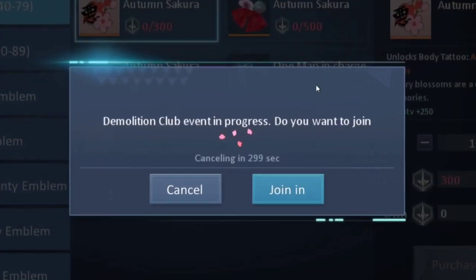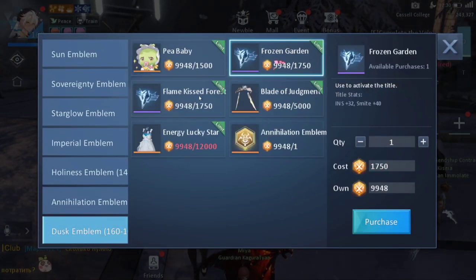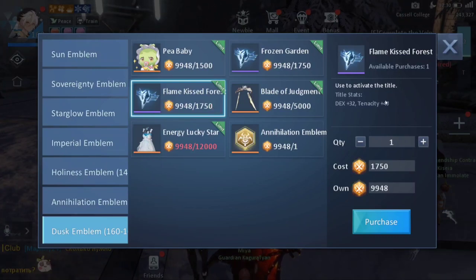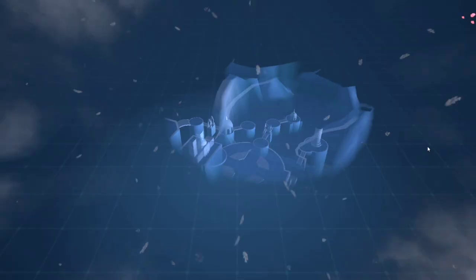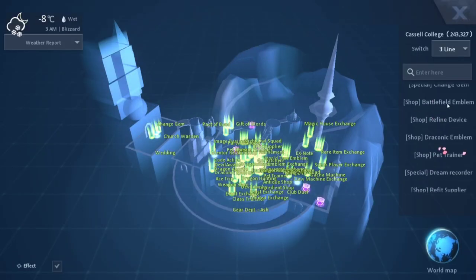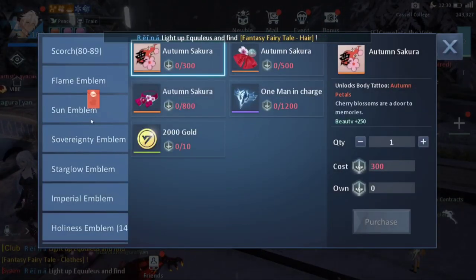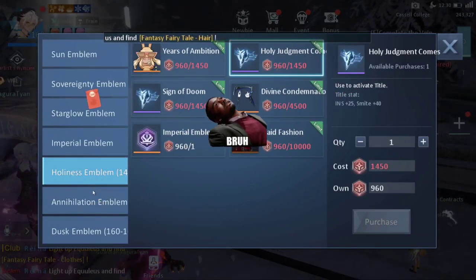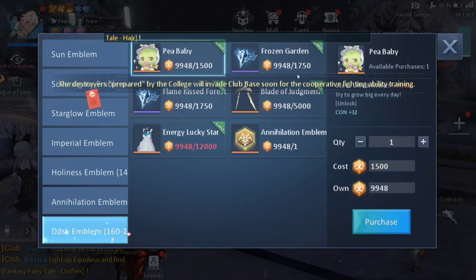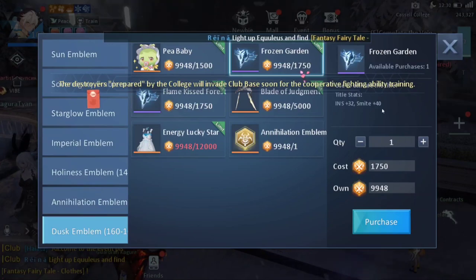I noticed that from the level 140s you can get these awesome stats which are being neglected - or maybe it's just me that neglected them. I wanted to share with you guys that this is very important. Go to Map, Battlefield Emblem Exchange. Play your Battlegrounds at least five times every day - you don't necessarily have to fight till the end, but at least attempt it - and you can get these emblems to exchange.